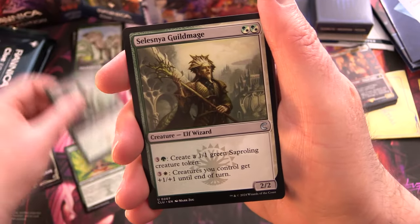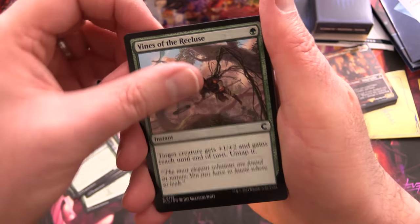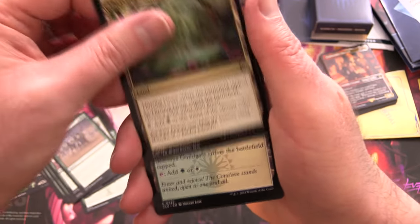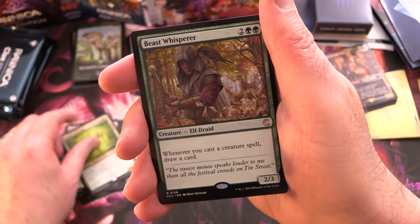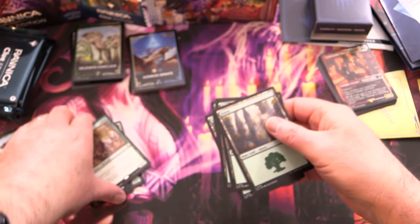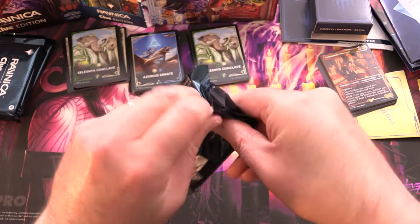Selesnya Conclave round two: we got Trostani's Judgement, Naddy Shieldmate, Selesnya Guildmage, Yevers Forcemage, Samala Rumblers, Affectionate Indrik, Vines of the Recluse, Selesnya Signet, Band Together, Overcome, Thriving Grove, Selesnya Guildgate, Selesnya Sentry, and Vernal Sovereign. Plus Beast Whisperer for the second rare and forests. So it's white and green — that makes up Selesnya.